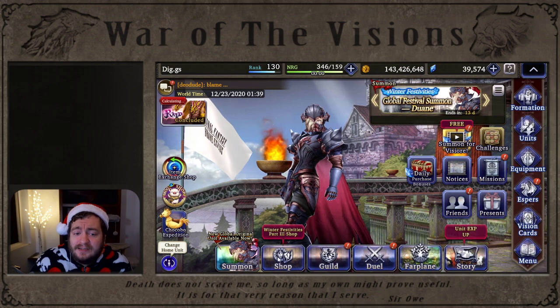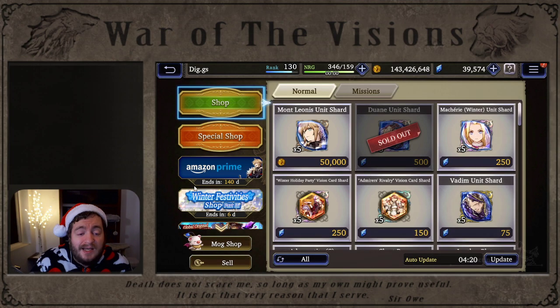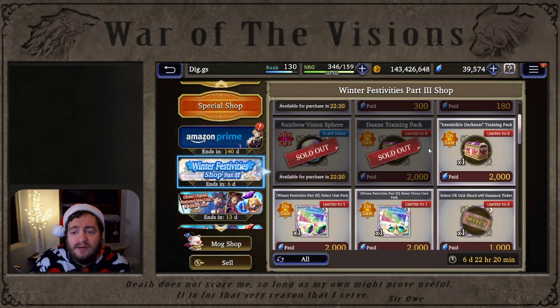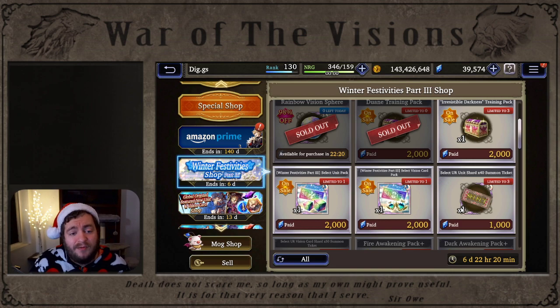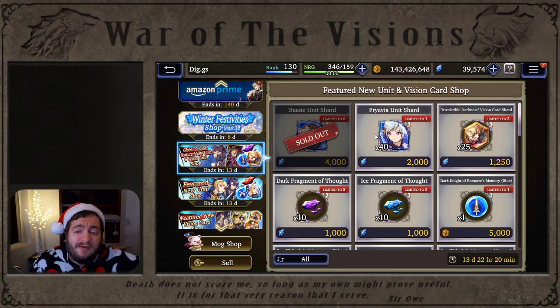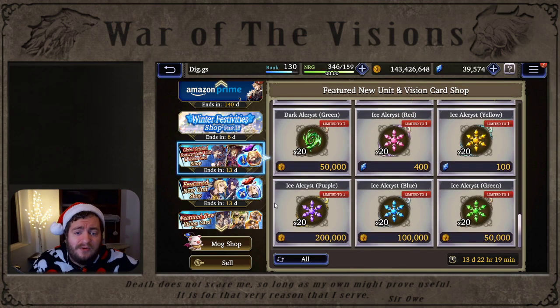Let's head over to the shop. We did get winter week three, and you can also get Amazon Prime week three rewards. For week three, we have paid Vizior rare tickets, rainbow fragments, rainbow vision spheres, a Dwayne half-off training pack, a select unit and select vision card, as well as three 40-select UR unit shards. If you're choosing between this and the summon banner for 50 or 100 UR shards, those banners are way better for growing your account. We also have the Dwayne shop and Freyavia, so if you need just a few more shards to max her out, you can do that.